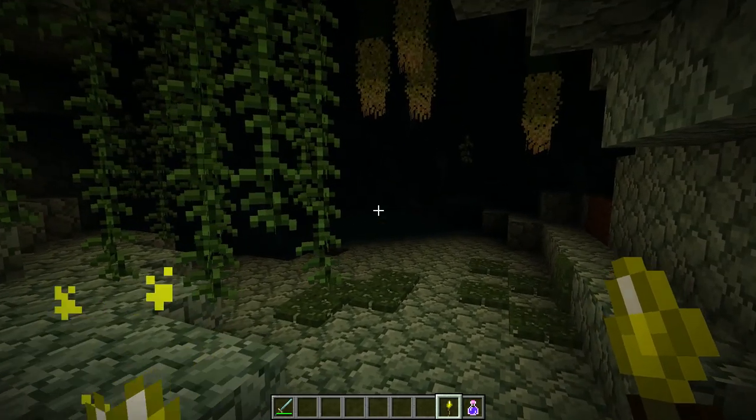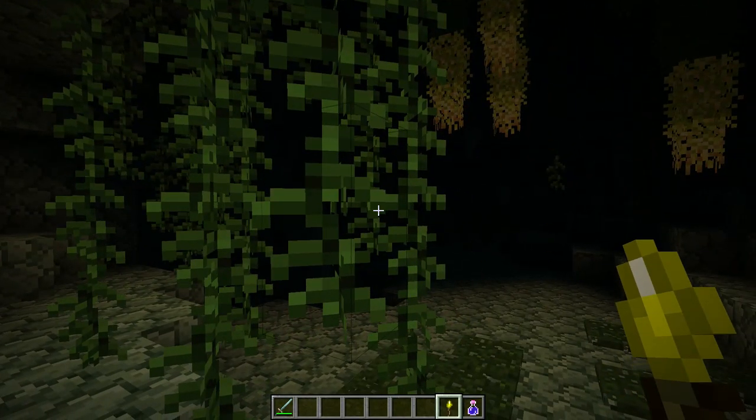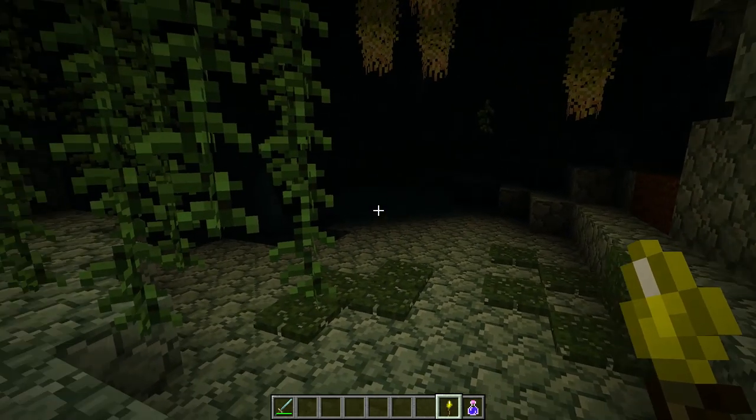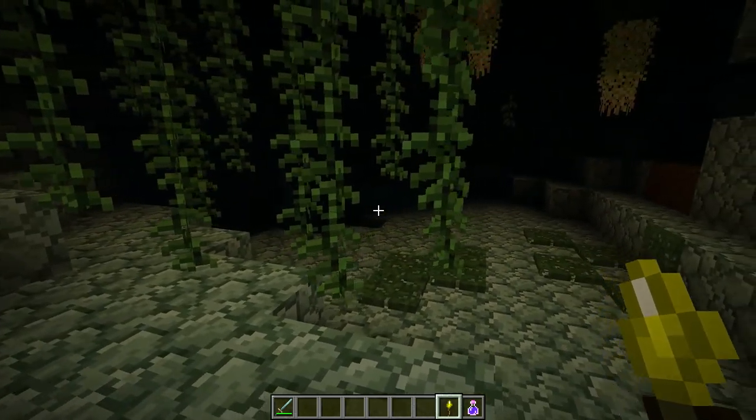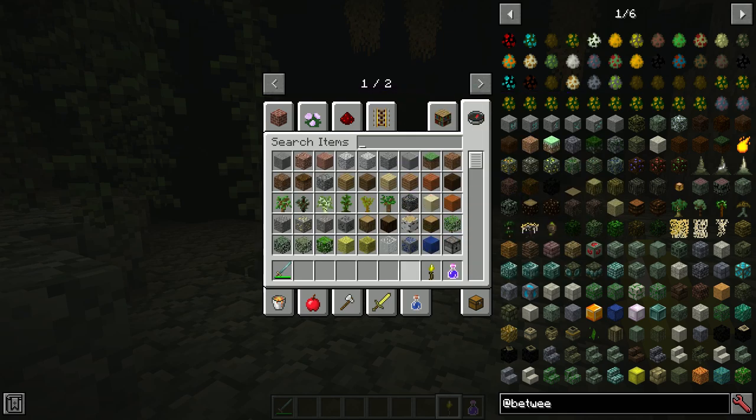Once you get down here, this is what you're going to find — the cavern layer. The Betweenlands is separated into various layers, as well as a couple of sub-biomes within the Betweenlands underground, which we're going to talk about this episode. We're going to have a dedicated episode to biomes, but that's only going to be above-ground biomes. We're going to cover the underground pretty much in depth today.